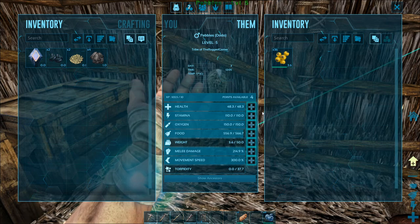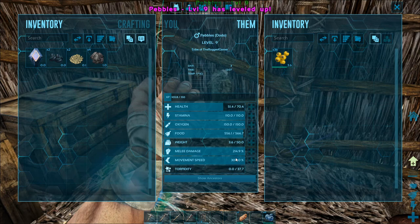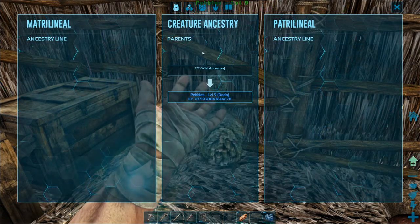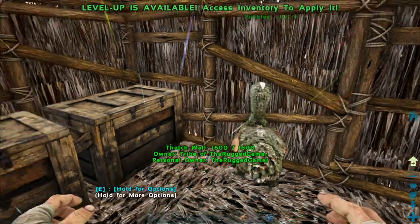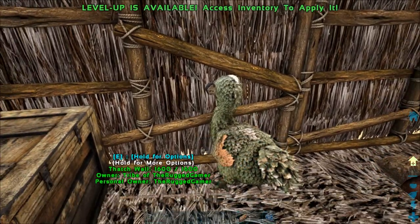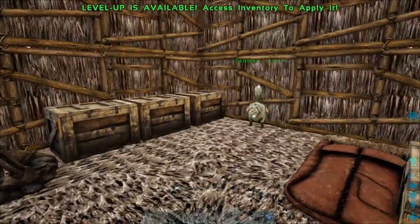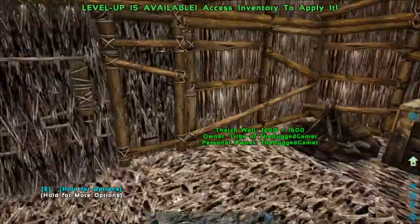This dodo is absolutely useless for everything other than carrying a bit of weight - he's my mascot, so I'm going to increase his health so he stays alive a little longer. He's got wild ancestors so he's got no ancestry line whatsoever. He's nice and safe and hopefully happy.